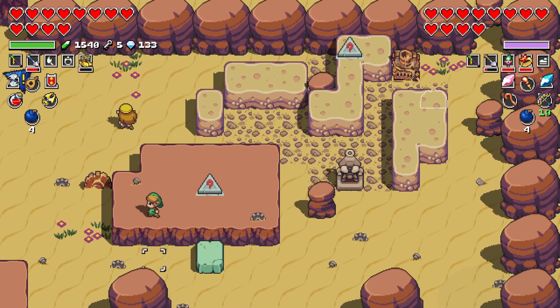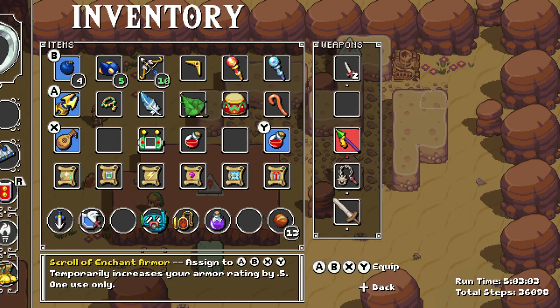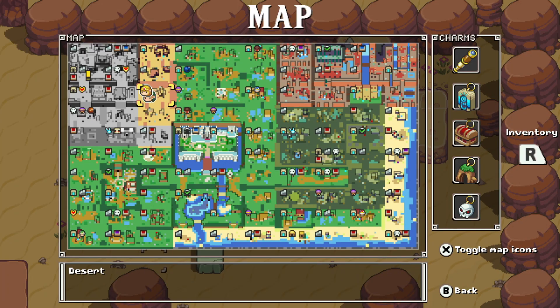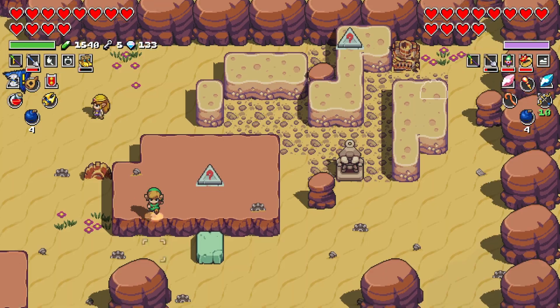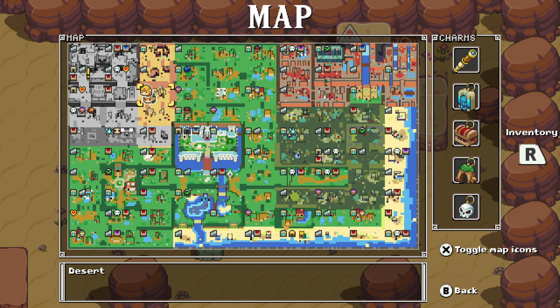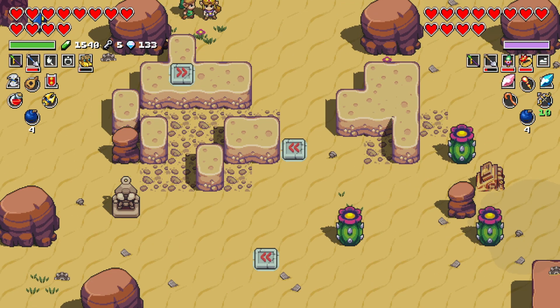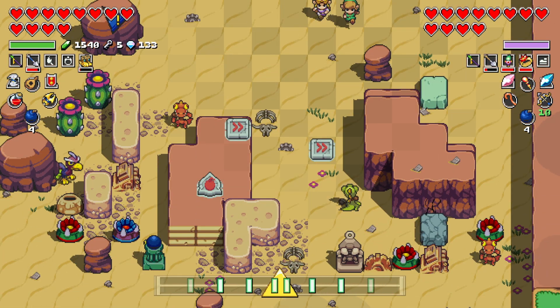That should get us a full heart — oh wait, we already got that. We have the other three to make our next heart completion. If we want to do everything, let's go straight down to see what's past the next stairs. Alright, let's head straight down again.